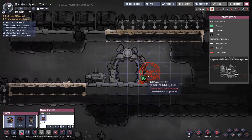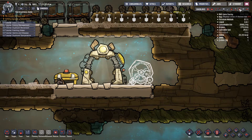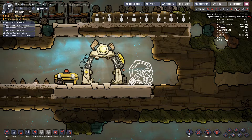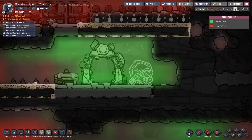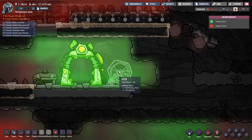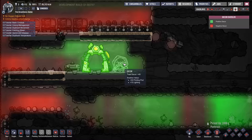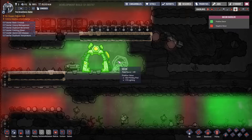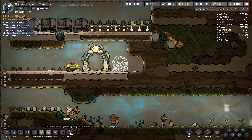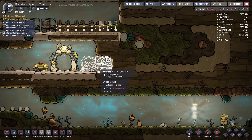For power, I generally put it right beside the printing pod. The printing pod has a natural decor of plus 45. So if I put the manual generator — the duplicate hamster wheel — down here, it will give a natural happiness bonus to the duplicate who has to run on it for hours. At the same time I also put the research station nice and close to it as well.